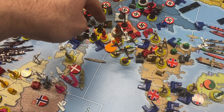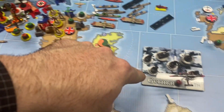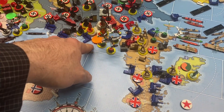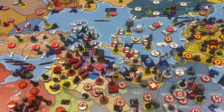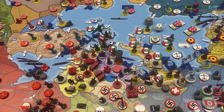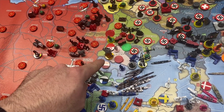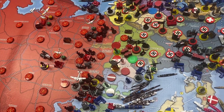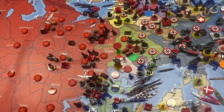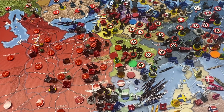Germany has decided to attack the Dutch this turn, coming from Belgium and crossing a river — so any troops on that side have been calculated for a river penalty, plus troops coming from western Germany. We're also doing a Yugoslav campaign, sending troops from Romania with air force assets. We'll also use our airborne, air transport, and a fighter to attack Lithuania to try to grab that one-point territory.